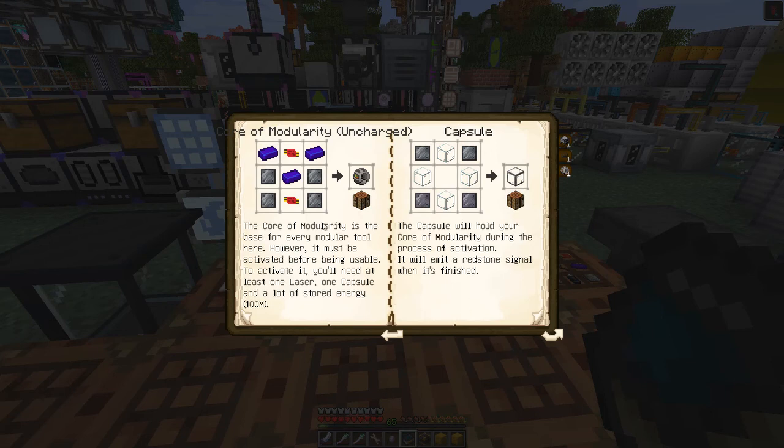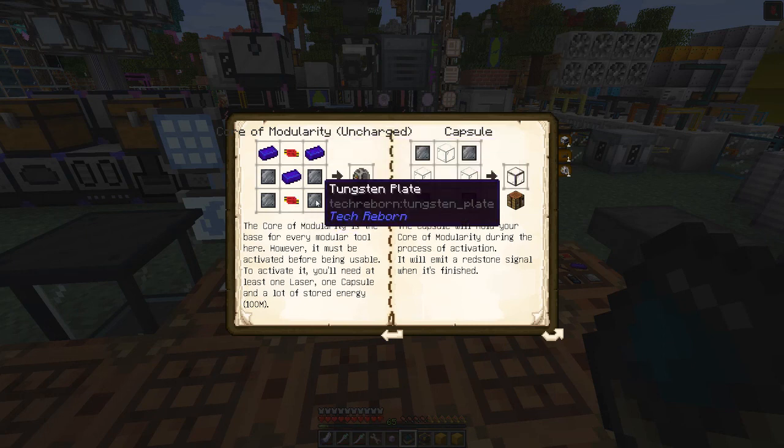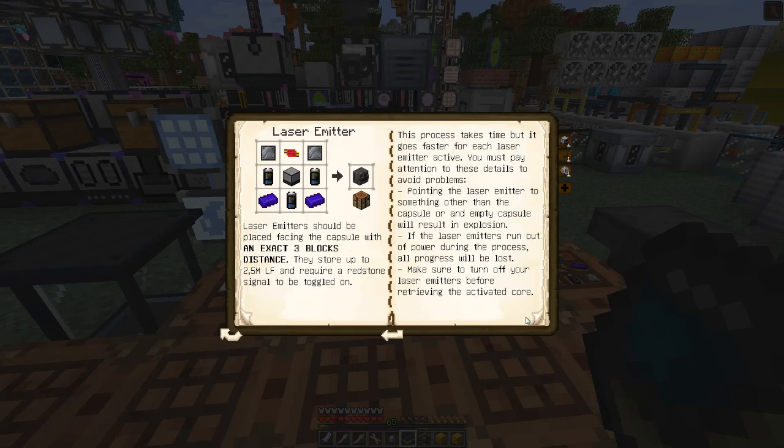You have to make an uncharged capsule - you need three enriched Nikolai ingots and two Mark IV circuits. Then we need to put this into a capsule, which holds your core modularity during the process of activation and will emit a redstone signal when finished. Laser emitters should be placed facing the capsule at exactly three blocks distance. That's very important - three blocks is really important.